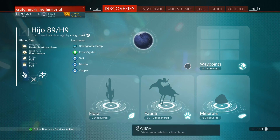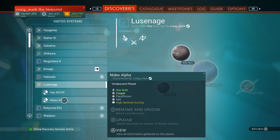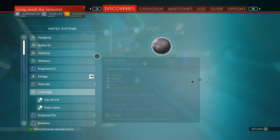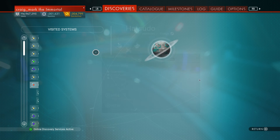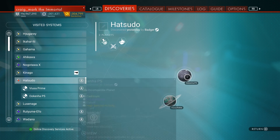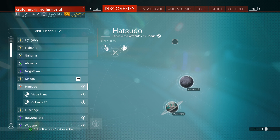That's pretty much all there is to the discovery page, but it's always worth checking out and having a look at some of the random animals you've found. If you're looking for a specific resource that you've encountered on a different planet in the past, this is an easy way to find it again — you don't even have to go into the menu, just hover over it and it gives you all sorts of information. Thanks for watching, bye.